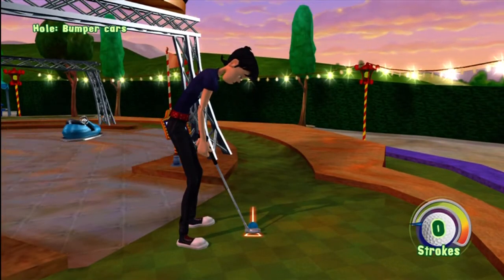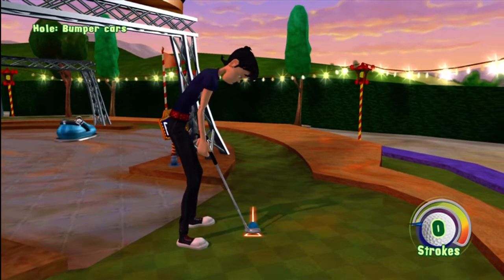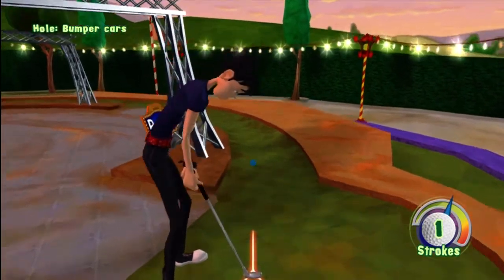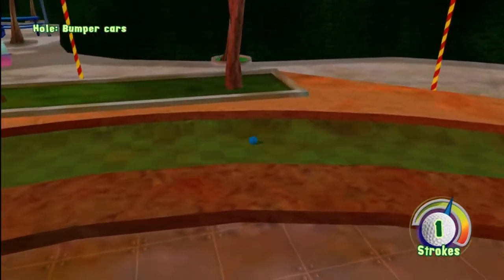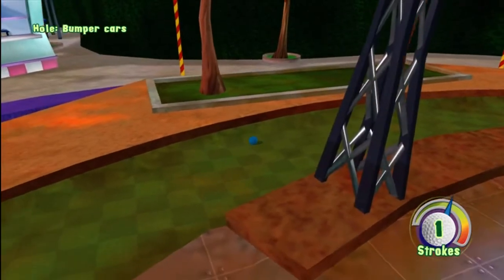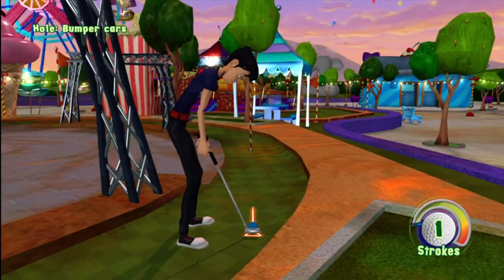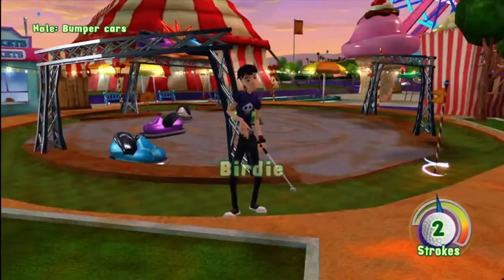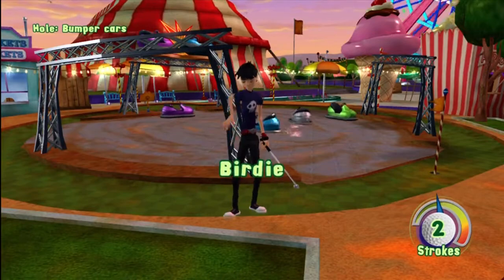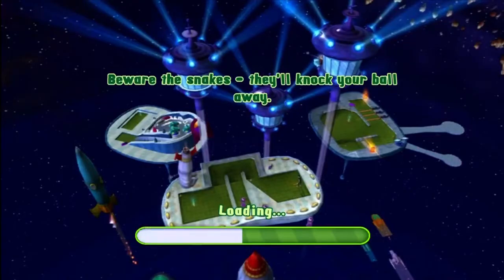For bumper cars, I never suggest hitting it into the bumper cars. I always go around to the side — usually the right side, just because that's where I'm used to aiming. The more you aim it up against the wall, the more it'll travel down. Don't hit it too hard, because it goes pretty fast along that ramp on the side since there's a slight angle there. Sometimes you'll get a hole-in-one, sometimes it'll stop a little short or go a little far, but then you can knock in the second shot for a birdie — one more under par.